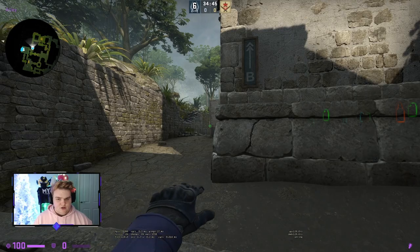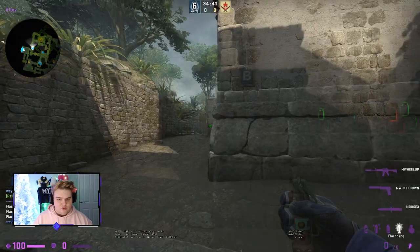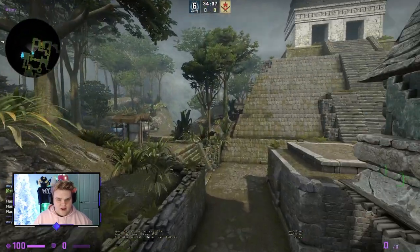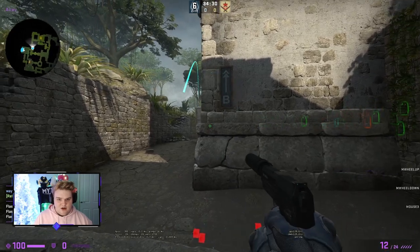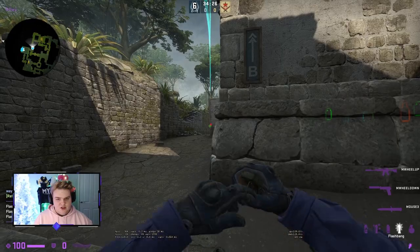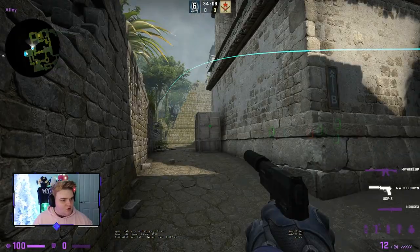If you're near alley wanting long control for a retake, jump throw from this position to help catch long. If a teammate is going for a peek while you're retaking B site, come here, look at the edge of the box, and throw loosely in this vicinity so you're not getting peeked. Stay hidden and just jump throw from anywhere near the left corner of the box.